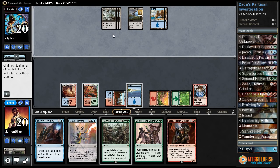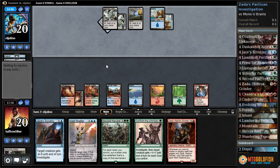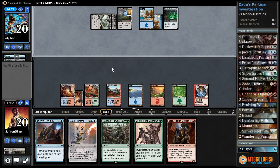Opponent passes. Fumarol. Pass — we're gonna leave up counter magic again. Next turn we can finally Zada. Gets a counter. Nagging Thoughts. We are about a Silver Fur away from going super nuts. Brain in a Jar — sure, I think it's going to be too slow to matter here.